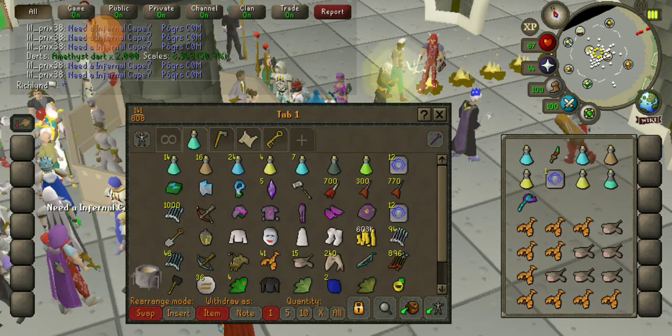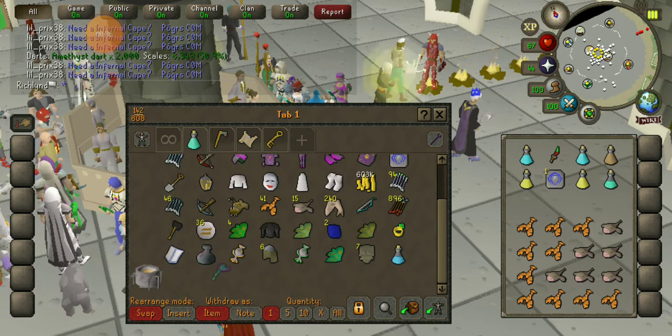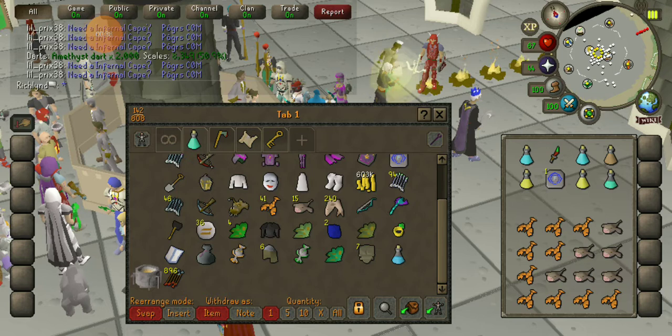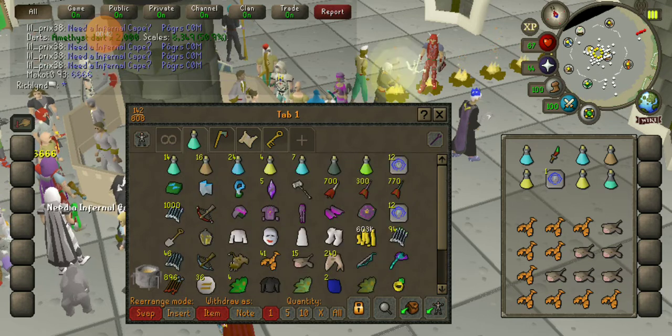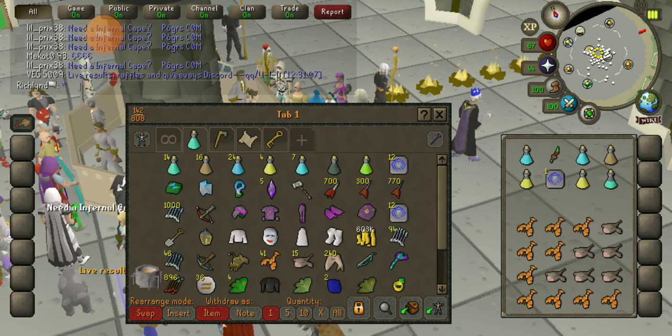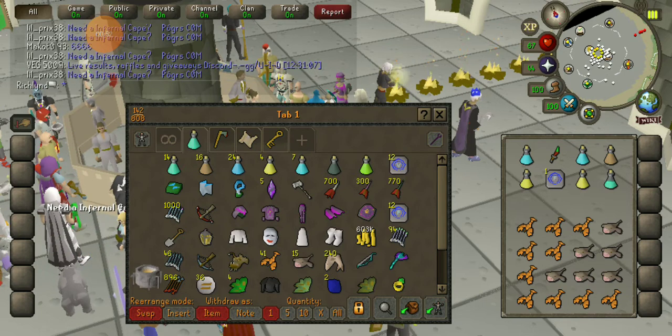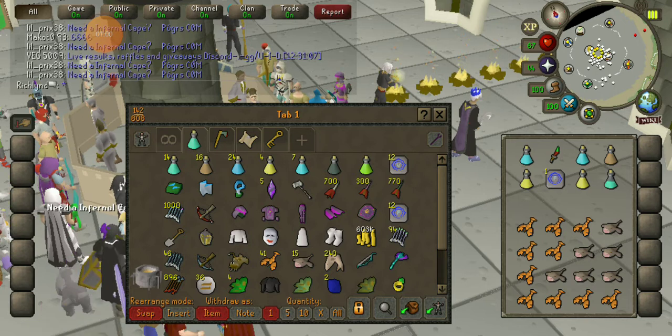We just put this back in here and we're golden. We got dragon darts, a little bit less amethyst adamant for when you run out, a good cash stack, and our dragonstone darts for our crossbow. We've got basically everything we need.